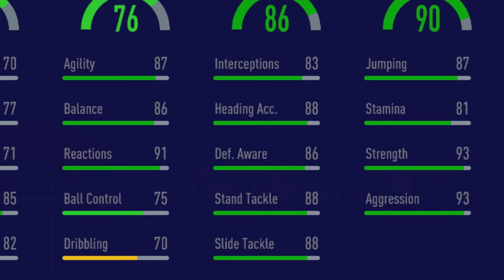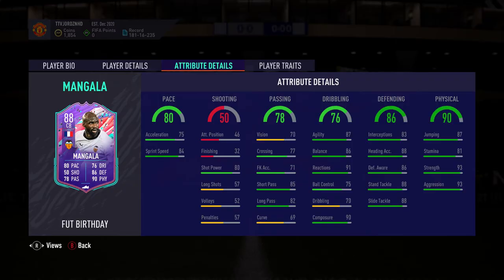Moving into defending: 83 interceptions, 88 heading accuracy, 86 defensive awareness, 88 stand tackle, 88 sliding tackle. Very good stats all round on the defending. I'm actually impressed with the sliding tackle and stand tackle. It's less than what Arturito Vidal had, but it's still good — and Arturito Vidal could probably play centre back anyway, I'm joking.